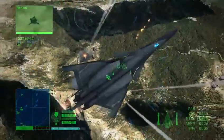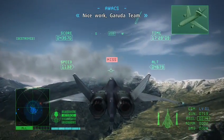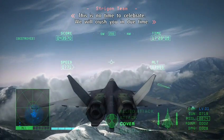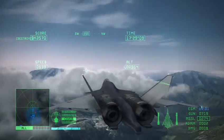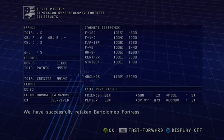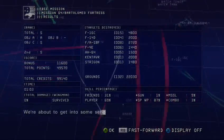Ground target destroyed. The Bartolomeo fortress is under control. Nice work, Garuda team. We'll wait for the post-mission briefing — make sure we got Kentaver. We have successfully retaken Bartolomeo fortress. We have him confirmed and the target's destroyed, which means Kentaver's assault record is now unlocked and his color is available for purchase in the hangar.